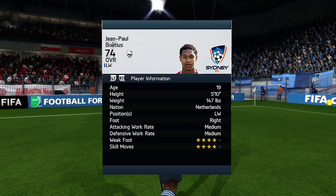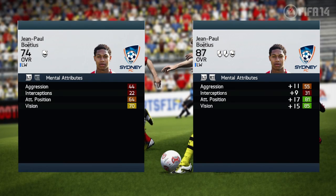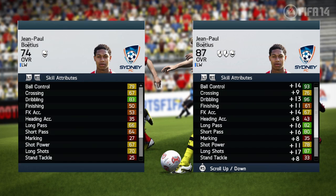He's a 19-year-old, 5'10 tall, Netherlands left winger, right-footed, medium-medium work rate, four-star skills and four-star weak foot. As you can see, he grew from a 74 to an 87, which is amazing growth. In his physical attributes, you can just see how fast he is, how much agility he has, how much stamina he has. He is just a perfect winger. He is right-footed, so if you play him on the left-hand side, you can cut inside and take shots, and 87 long shots will help you out on that one.